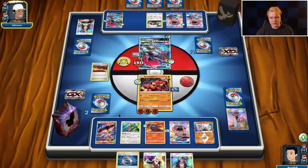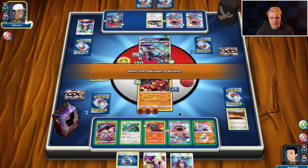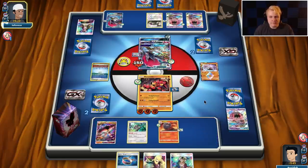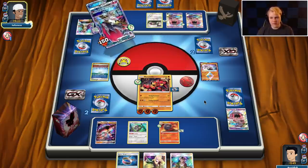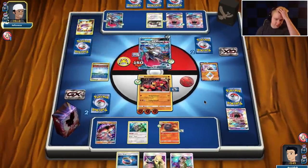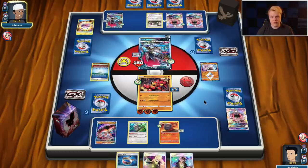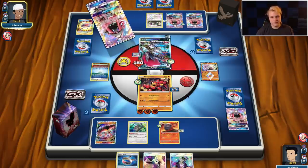Baby Buzzwole can get pretty awkward in this deck — using it as a response to me is very nice but I'd almost sometimes rather just go into another Buzzwole GX. Parallel City — oh man. I think it has to be Lele and Diancy here to get to 90. I think I need to keep the draw squad of Macargo and Rangaroo going. I don't think I can give up on those guys just yet. I need to keep them around a little bit longer to make sure I can keep drawing cards.